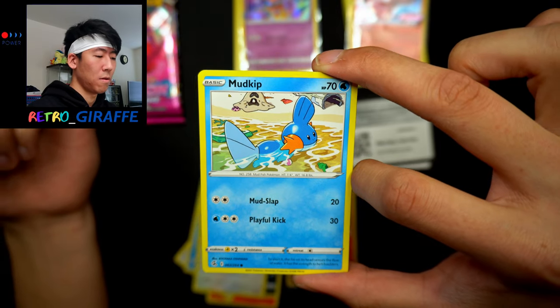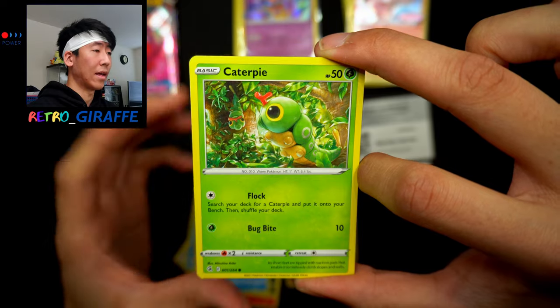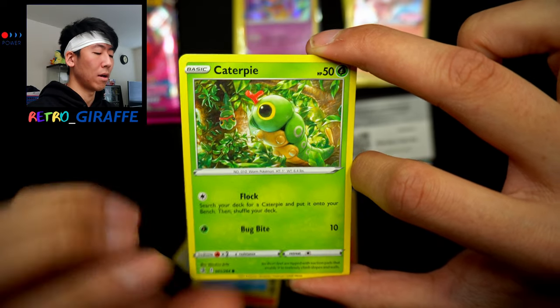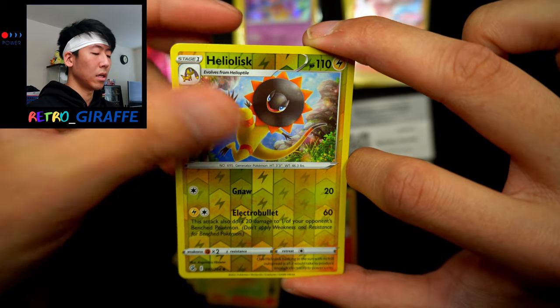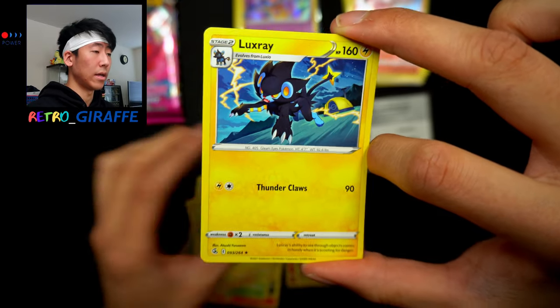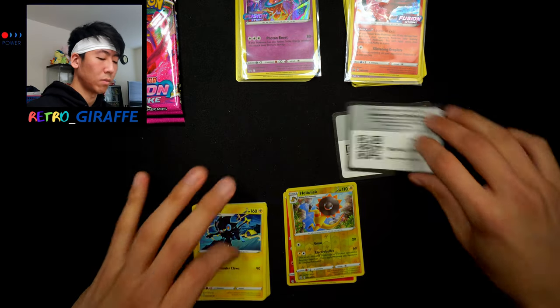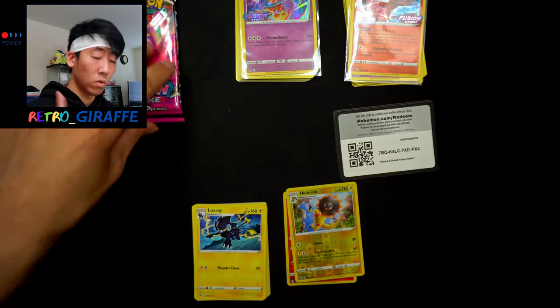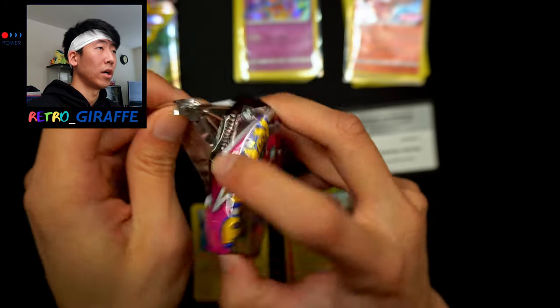A Mudkip with Palossand in the background, a Caterpie done by Arita — so good — a Morpeko, Heliolisk, and a non-holo Luxray. So for that code card design it is indeed a dud. Still haven't seen what a code card containing a holo looks like.